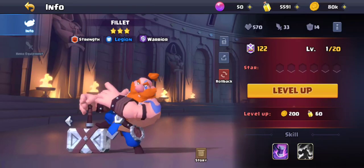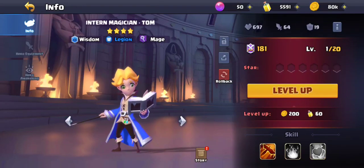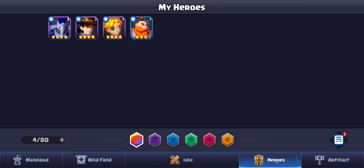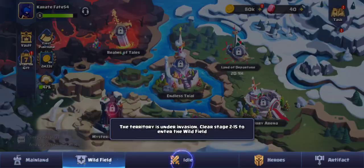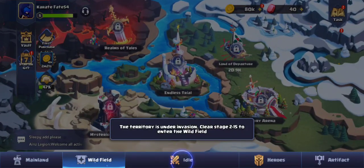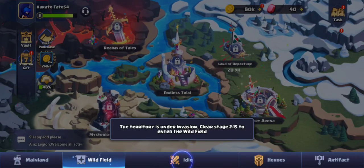We have Assassin, Iron Armor, and a character called 'Feel It' and then a Magician named Tom. I don't think I've unlocked anything else yet. There are also artifacts. Wild Field — the territory is under invasion. Clear stage 2-15 to enter the Wild Field, so there's obviously a much bigger section to play with different places and maps to attack and defend. But we're not there yet — we have to clear stage 2-15 first.